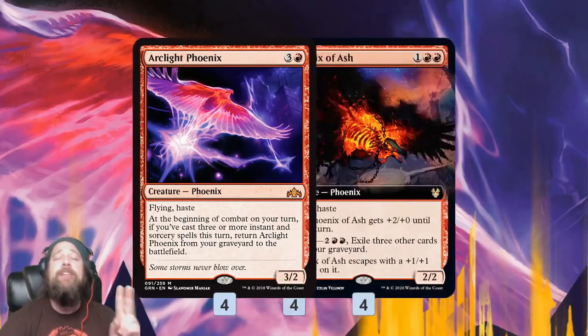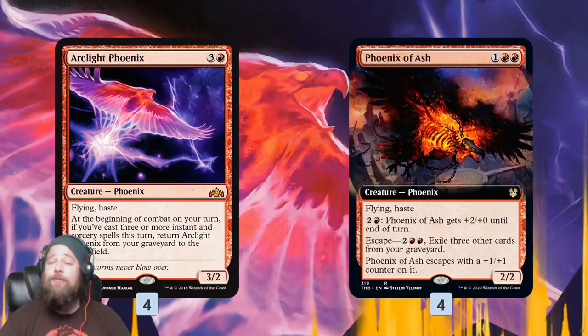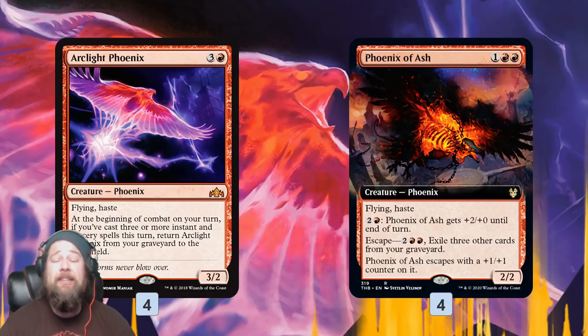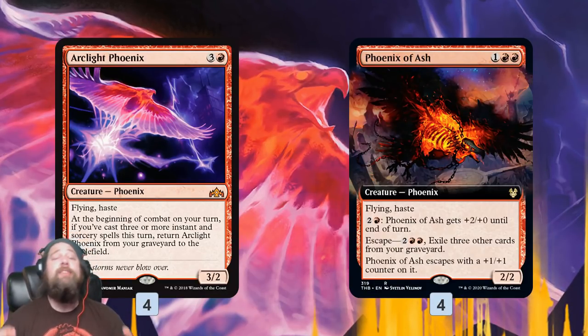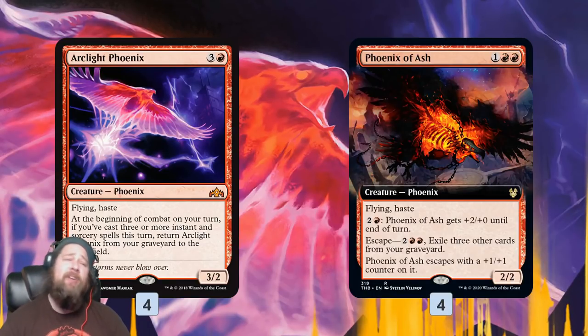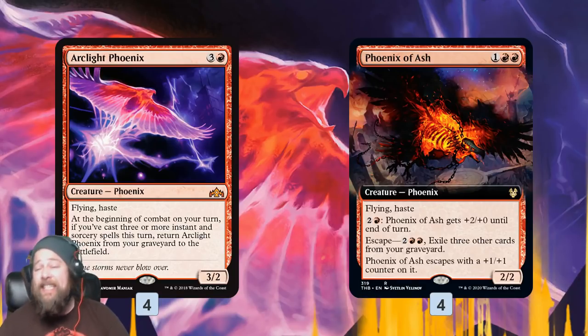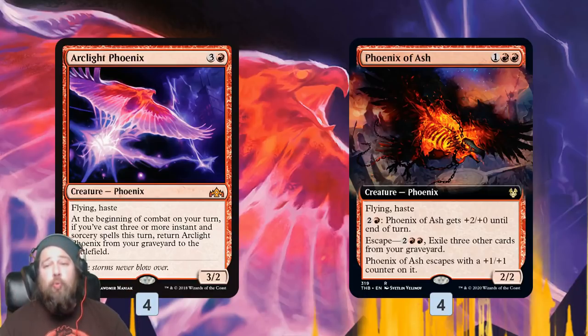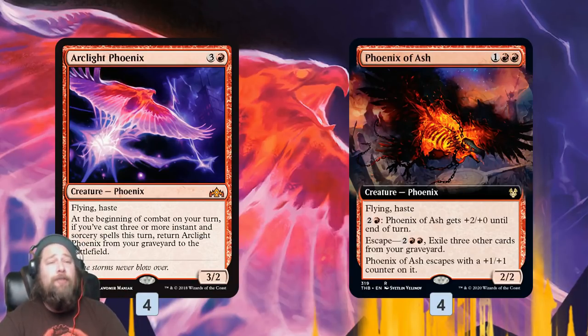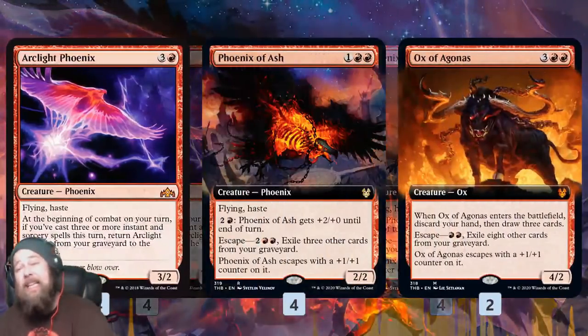The big new addition to the deck is Phoenix of Ash. Unfortunately, Phoenix of Ash doesn't come back for free like Arclight Phoenix. However, it does come back from our graveyard. The same plan works — we want to get Phoenix of Ash into our graveyard, and then we can escape it back into play for four mana as a 3/3 with haste. This gives us a ton of really hasty, very evasive flyers that can close out the game super quickly.